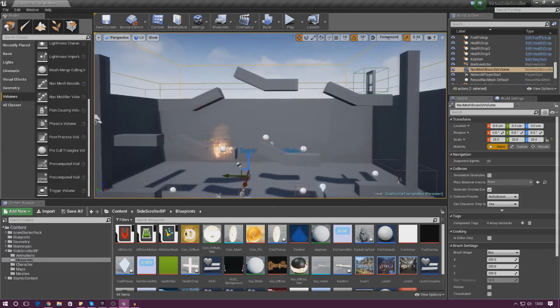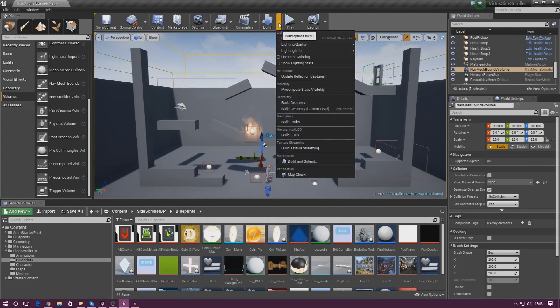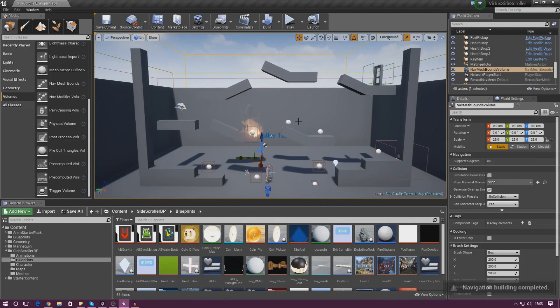Whenever you make changes to the nav mesh, go up to Build and then Build Paths. That generates the paths for the AI so it knows where it can and can't go. If you don't build the paths it simply won't work. Having done that, let's go ahead and create the AI.